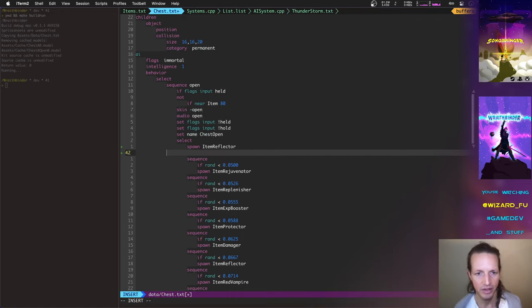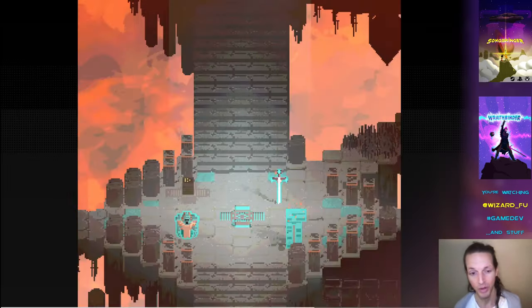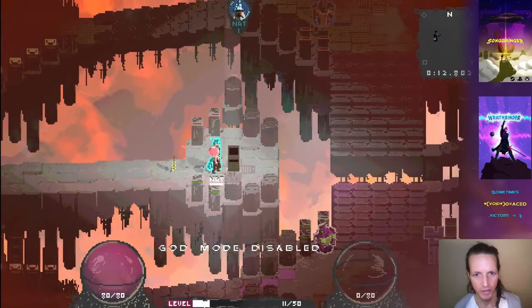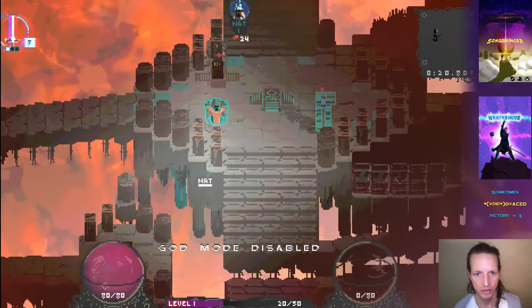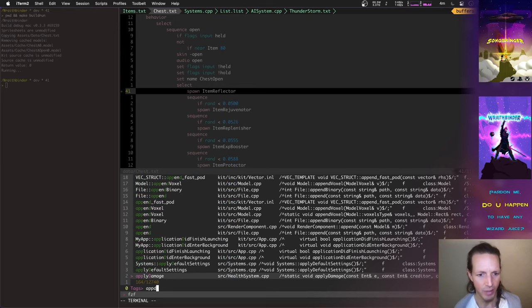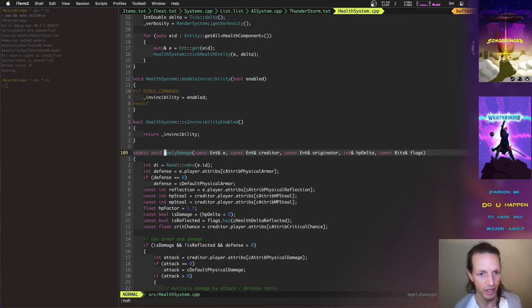Reflector is neat because it actually reflects any damage you take — a certain percentage of that damage goes back to the person who dealt it to you. I think it's 50%. It's easier to debug with the chest up here so it doesn't fall behind rocks. Reflector is really neat in battle — you get damage reflected back on people that hit you. A lot of these effects are all happening in one little function called apply_damage.